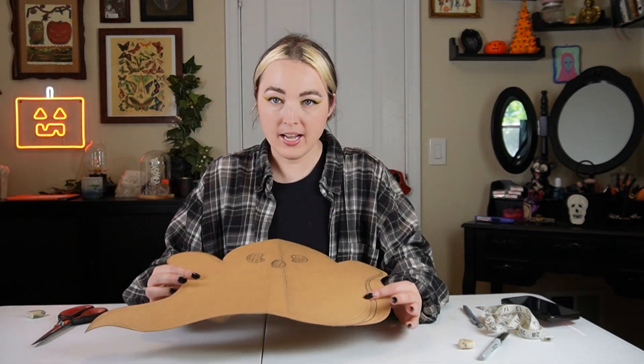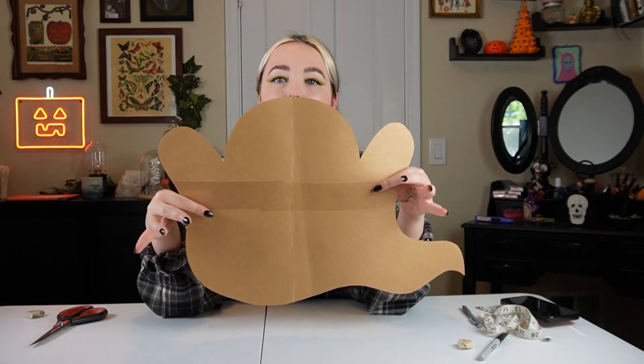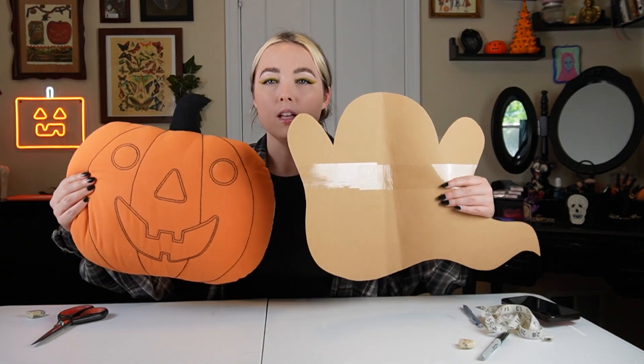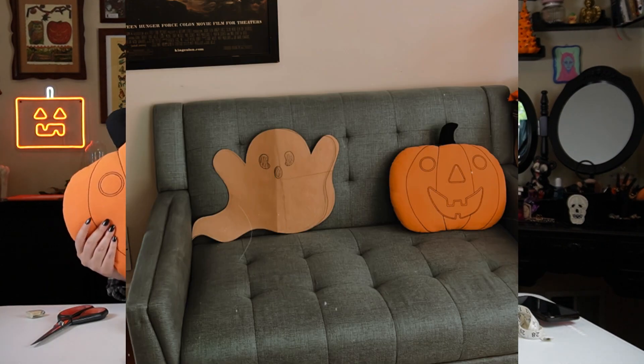So I folded the guy in half — here he is. There's a little bit of inconsistency because I didn't draw him perfectly even, but we're going to go with this shape. I feel like this is a pretty good size for a nice pillow. I compared him to this pumpkin pillow I got from Target — that's kind of what I'm going for. I don't want it to be too small, but of course not too big because that makes shipping more complicated. Here's a little photo I took of the cutout on my husband's couch in his office. I think that looks pretty good and it's really going to pop.